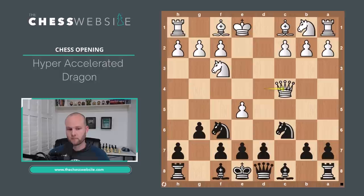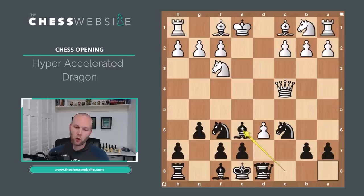If White tries to maintain control of D5 with Queen to C4, Black plays D5 first, opening up for the light-square Bishop and attacking the Queen's material. If White takes en passant — the only move and one move only to capture — Black can play Bishop to E6, forcing the Queen to move. Then Bishop to G7, castle king side, get your Rook to the D file or even the C file, depending on how White has set up.